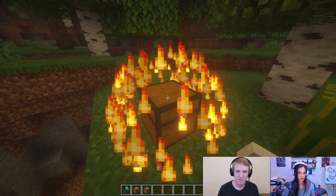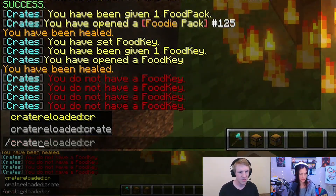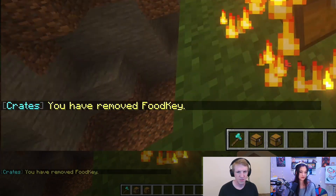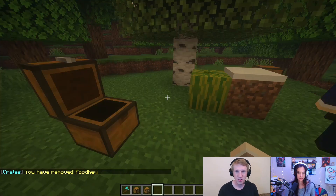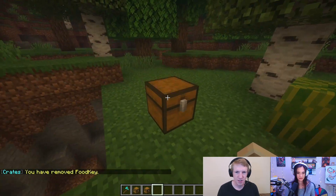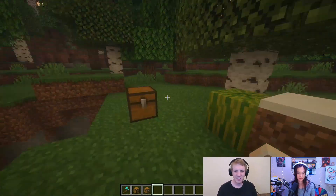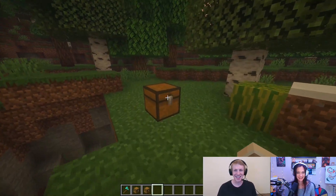But if you don't want this crate anymore, just put your crosshairs right over it, and then type in crate remove and then whatever you called it — which we called it foogie. And now it is just a normal chest. Say your players are being bad and you're like, nope, no more food for you — it's a regular chest now. And that's how you use Crate Reloaded on your Mindhut server.